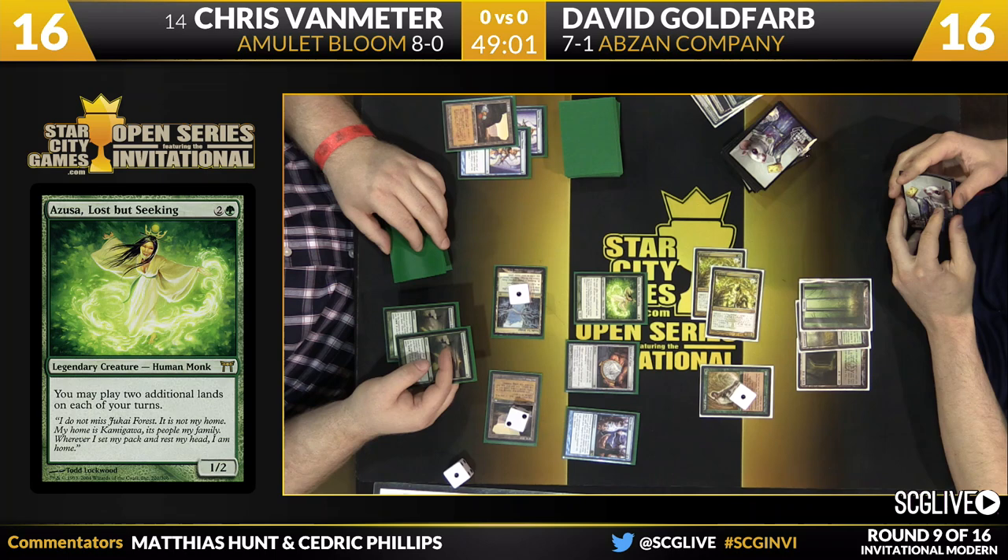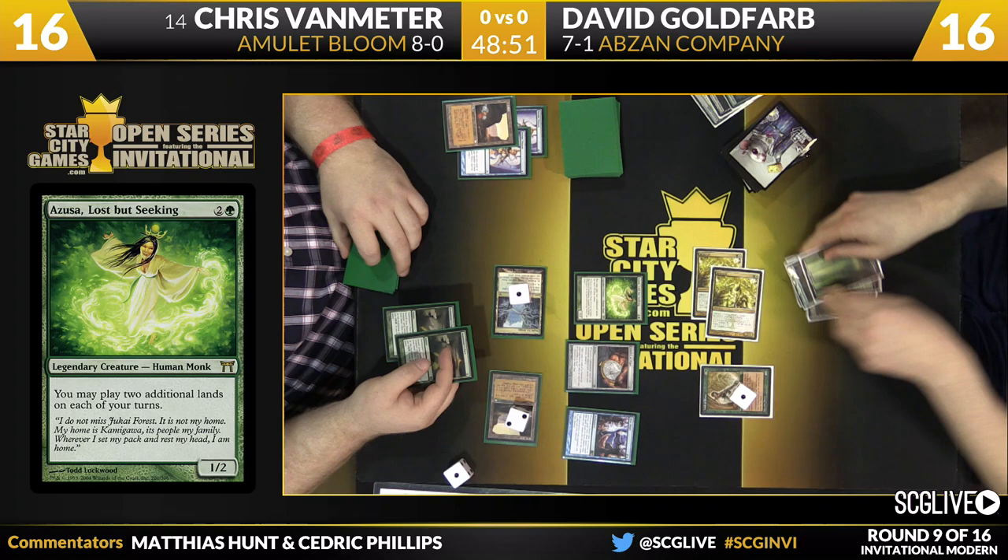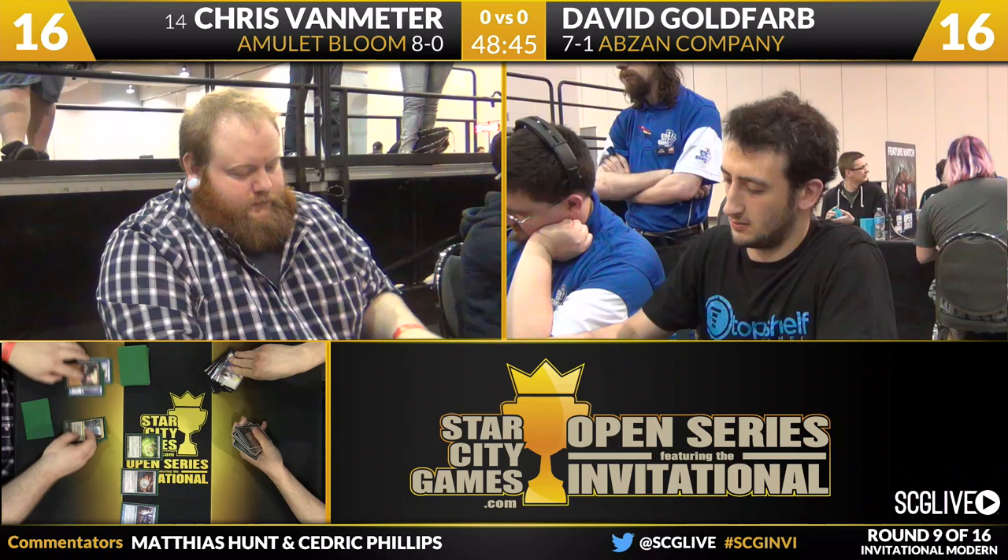Two copies of Summoner's Pact go on the stack, and of course with Hive Mind it gets a little complicated. Whenever any player plays an instant, all players play that instant. So Chris plays two copies of Summoner's Pact, which means David plays them too, and on David's next turn he has to pay two green-green for each Summoner's Pact or lose the game. That's eight mana. David does not have that, so he ends up losing on his upkeep. David agreed to a deal he couldn't pay. Chris Van Meter wins game number one over David Goldfarb — Amulet Bloom up a game over Abzan Company.